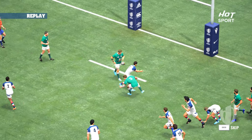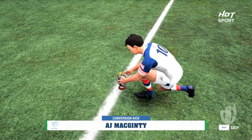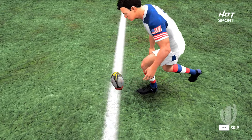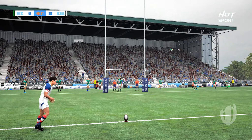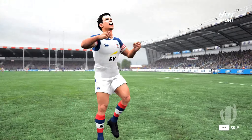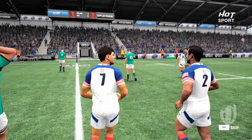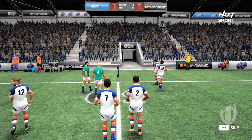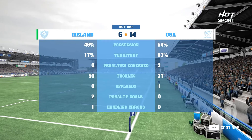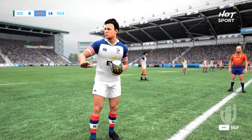USA running out of the gates as they spotted all the gaps, Ireland falling apart on defensive lines. Try time Eagles — a very important conversion, and he slots it well as the half-time hooter goes off. USA up 14 points to 6 over Ireland as we go into the break. A bit of an untidy match — Ireland not doing enough to retain the ball, as you can see in the possession stats.